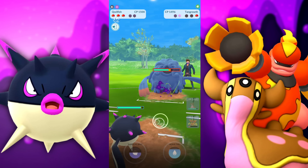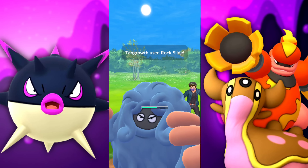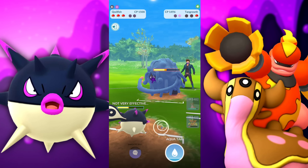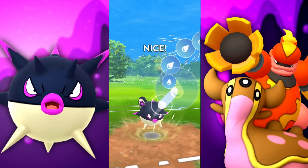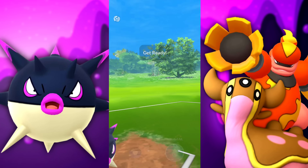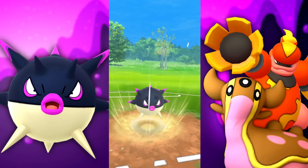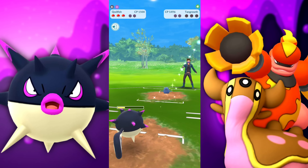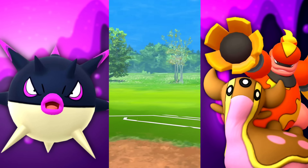Now the Hisuian Quillfish takes the spotlight. We're going up against a Tangrowth, which is weak to Poison. We're Poison and Dark — I keep thinking we're Poison and Water like the original Qwilfish. They're shielding it up. We do have Aqua Tail and Shadow Ball — this thing has amazing moves. And we take out the Tangrowth with the Aqua Tail.